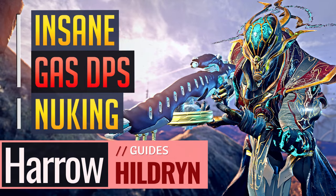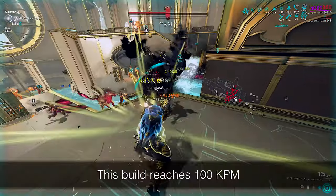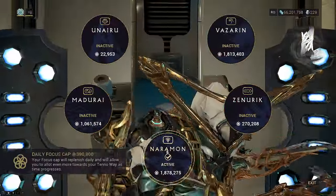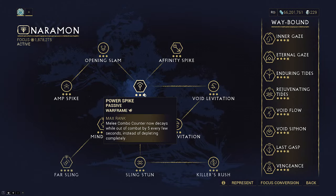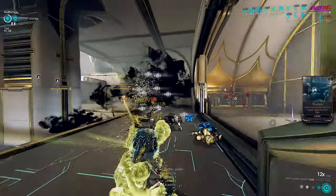Build four goes back to the classics — this is the oldest Hildryn build I made, tweaked for the current state of the game. It is the invincible Rakcta Dagger Hildryn with 100 KPM. While you can use any focus school, I would recommend Inaros for ease of combo management. The concept is to combine high range grouping helmets with melee gameplay.